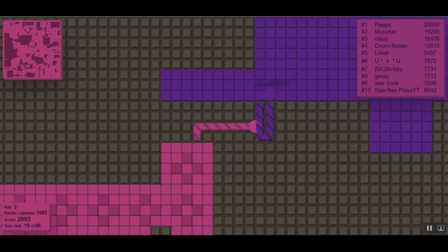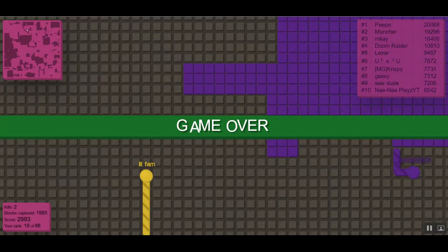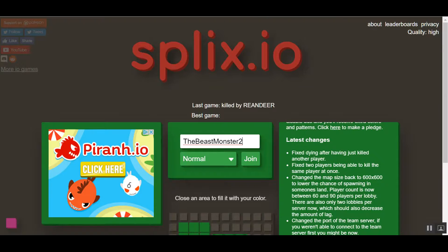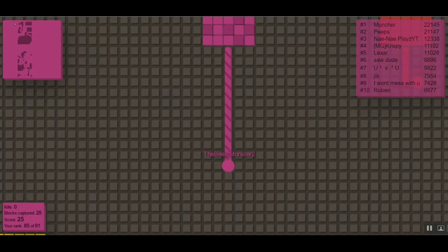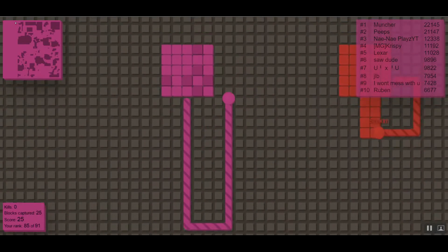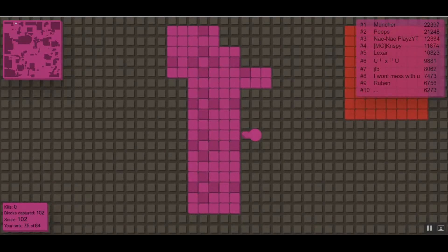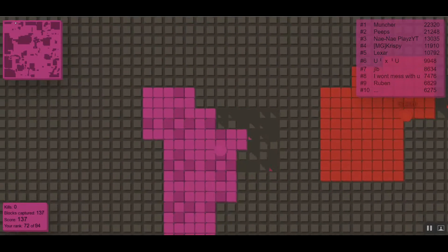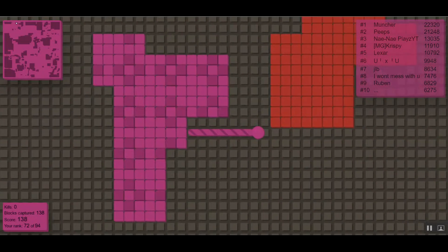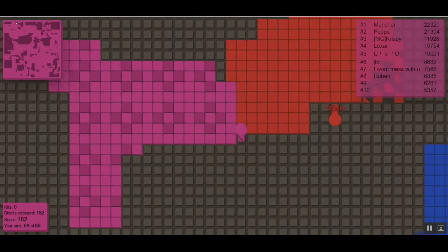Oh no — purple guy! Oh my god guys, I died. I'll be back in a second. Alright guys, we are back, sorry about that delay. There's another ad so hold up — the ad has disappeared. What we have to do now is kill this red guy, he's in the way. We spawned in like the same place but just on a different server, maybe it's the same server, and one of those huge guys just died.